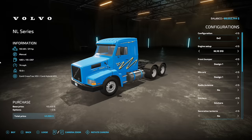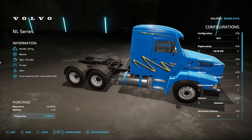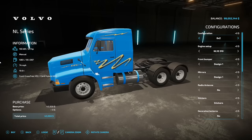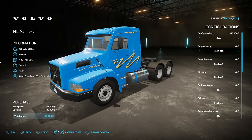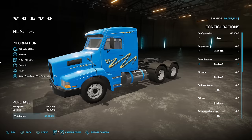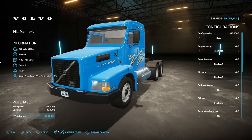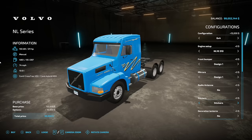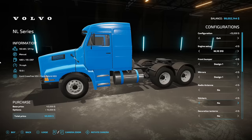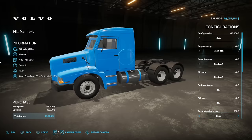From Nassif and AJ3D, we have the Volvo NL series. It shows NL series at 211 horsepower, manual transmission, 480 liters of fuel, 74 miles an hour, weighing 10.6 tons. Configuration includes six-by-two and six-by-four. Engine options go 211, 320, 340, 360, and 410 horsepower. It's nice to have a newer-looking semi truck with lower horsepower options. Design options include three choices, mirror options, radio antennas, and sticker colors. Decorative lanterns come in yellow and other colors.